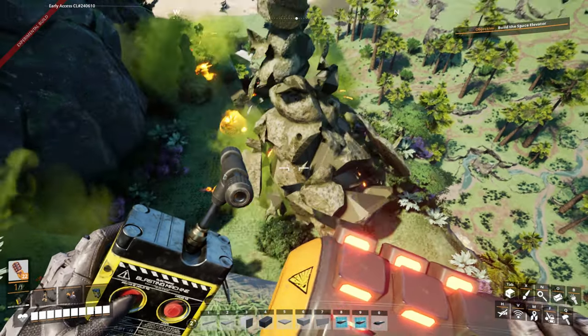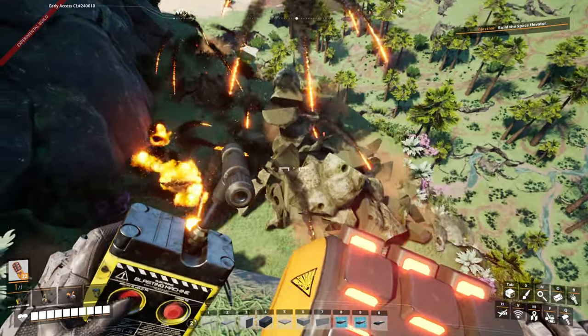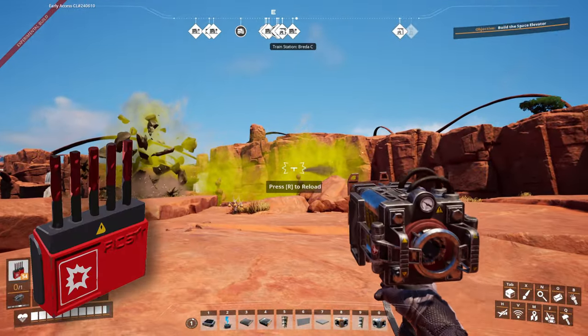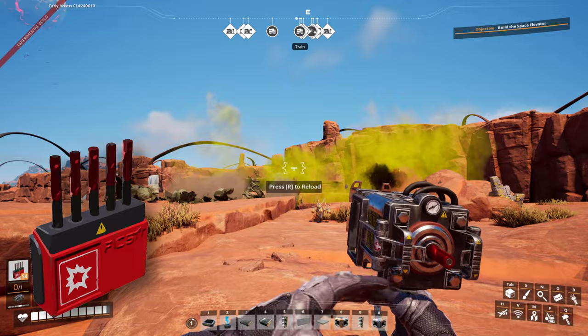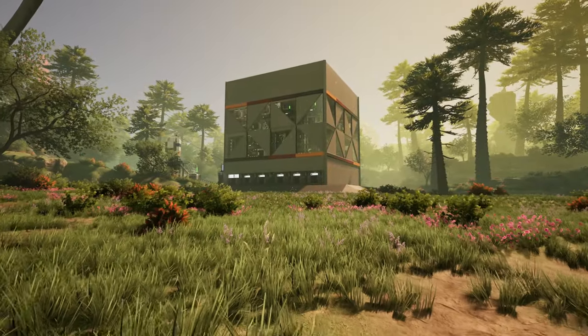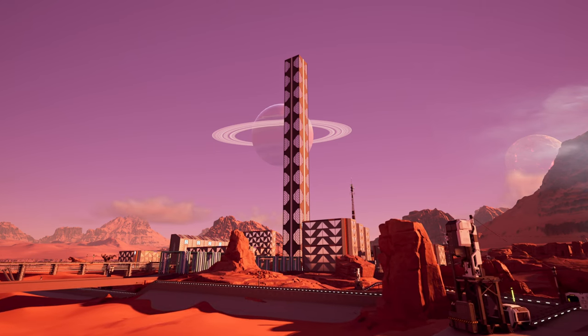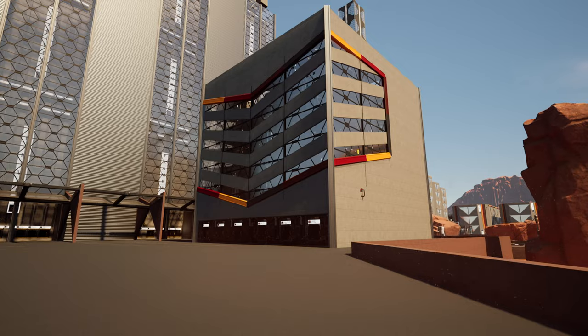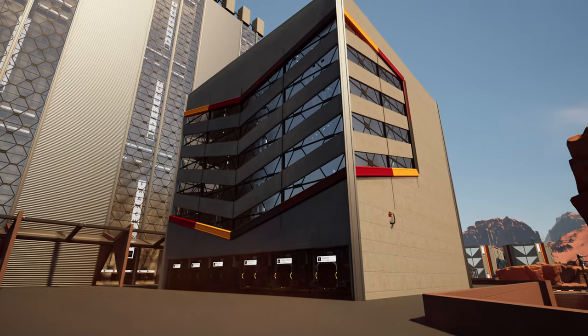Did you know that you can blow up Gazerogs in Update 8 Satisfactory? While Nobilisk is the obvious first choice for the task, Explosive Rebar is even better! Welcome to the Satisfactory Blueprint Only Challenge, where I use only Blueprint factories to beat Satisfactory. Today I will show and share a blueprint for production of weaponry.